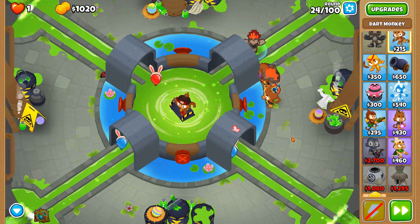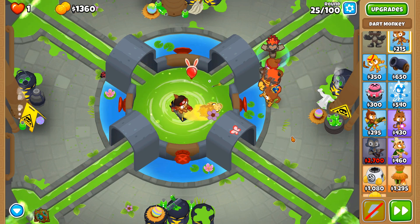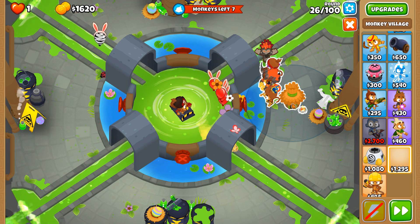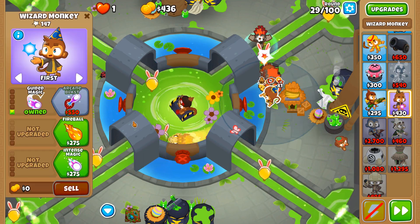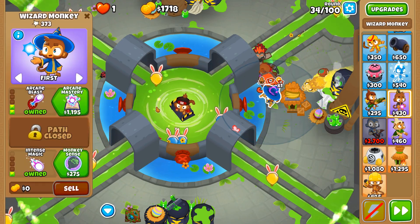Your next purchase is going to be a village. Once again, your placement has to be very precise. You've got to place it in a very particular spot, because later on you're going to need the village range to be a certain way when you place towers, so you've got to be spot on here. Go ahead and get your village up to 0-2-2, monkey commerce. Then upgrade your wizard to intense magic, arcane blast, and arcane mastery, and also monkey sense.